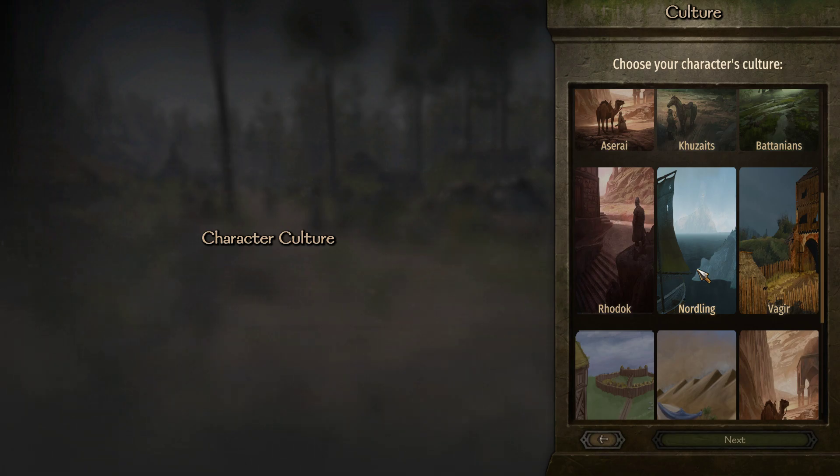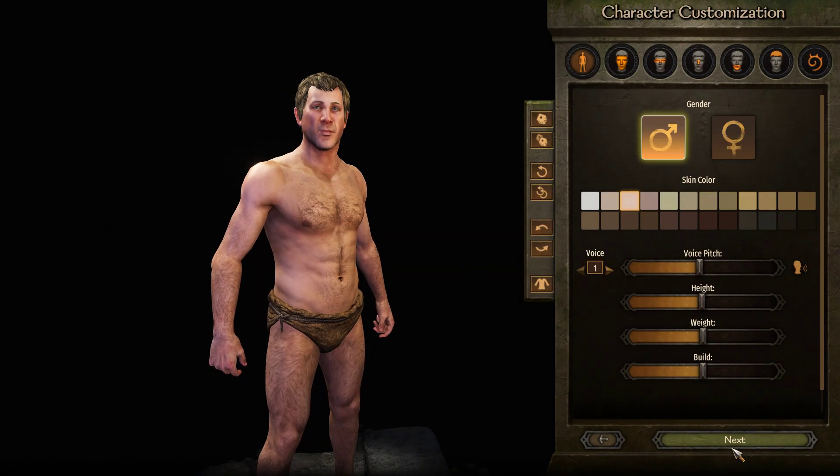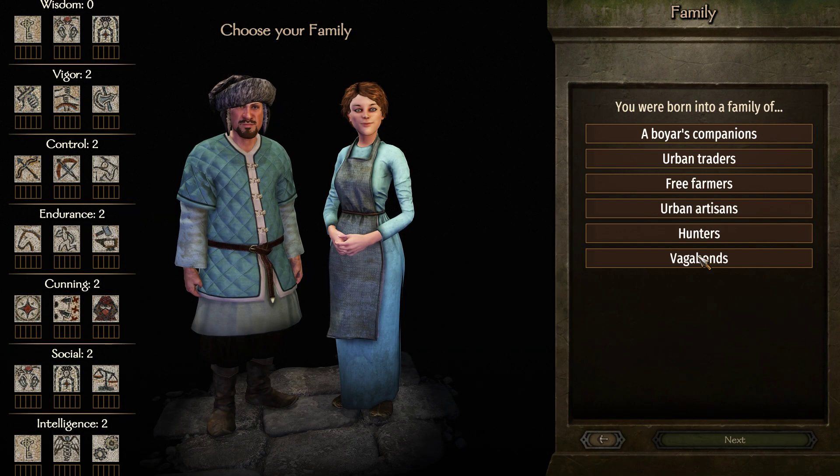Ask me in the comments if you can't find it and I will link you to it. We're just gonna pick 'No Link' because I know the starting position is right by a settlement which has plenty of wood. Regardless of what culture you pick, you need to go to a settlement fairly early if you want to start blacksmithing, which has wood as a natural resource. We're not gonna bother at all about looks here.